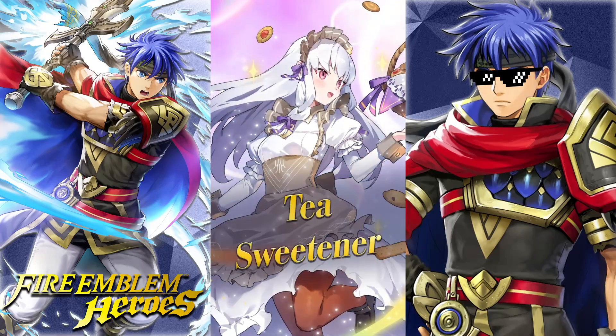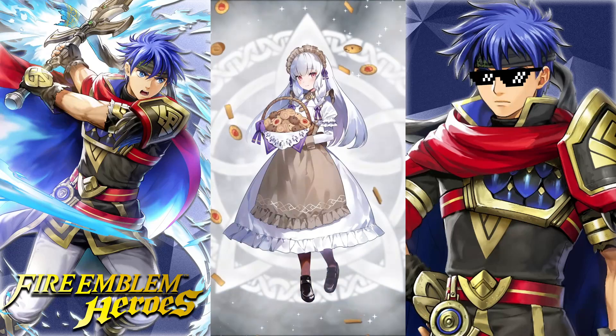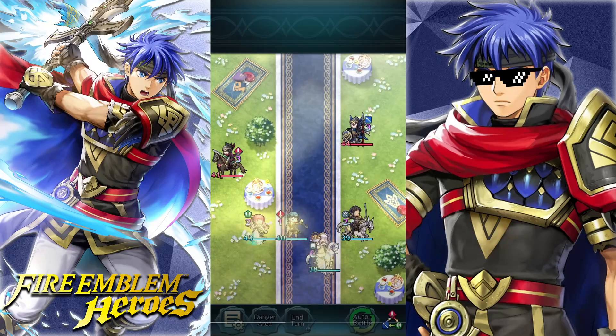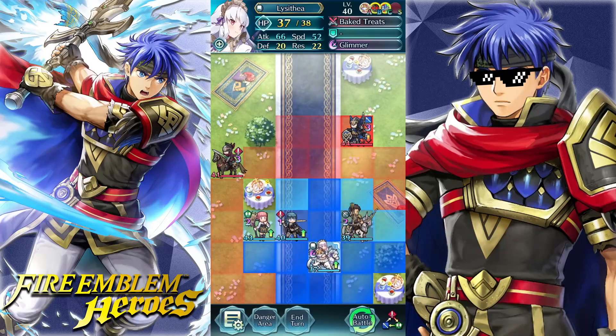We're starting things off with Lysithia, of course. If I'm not mistaken, Lysithia had a perf A skill, so no telling how strong she's gonna be. She is a colorless flying type unit. Her stats are there — I believe we saw her stats already in the Fade Channel, so I'm not gonna go over that right now.